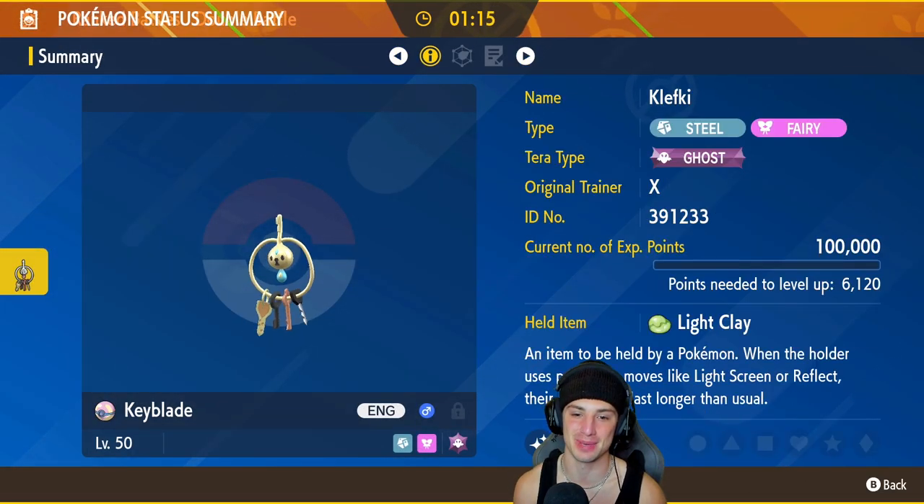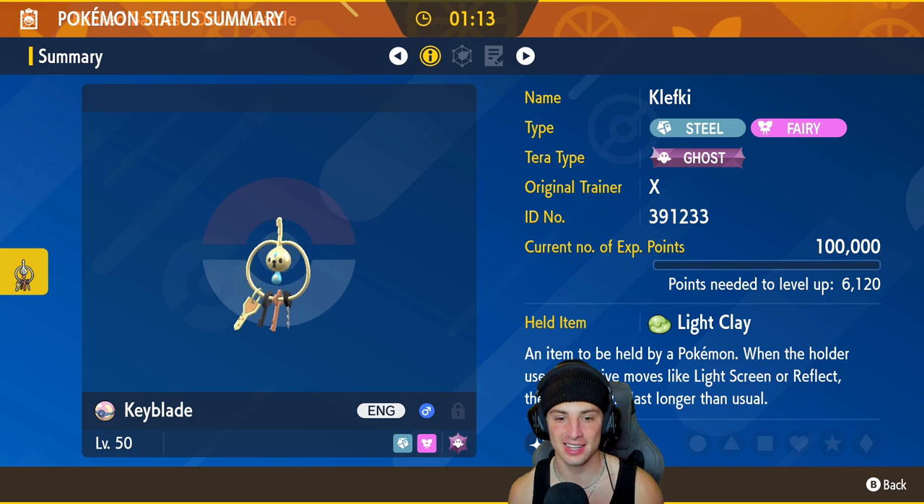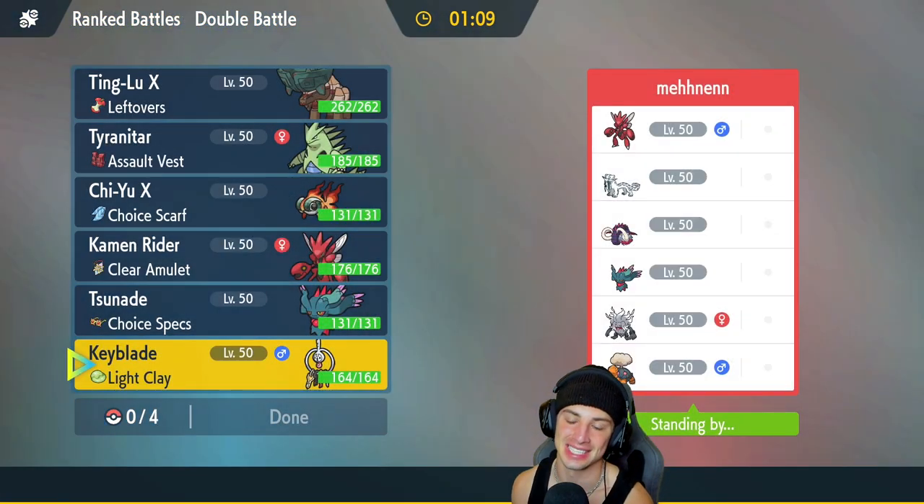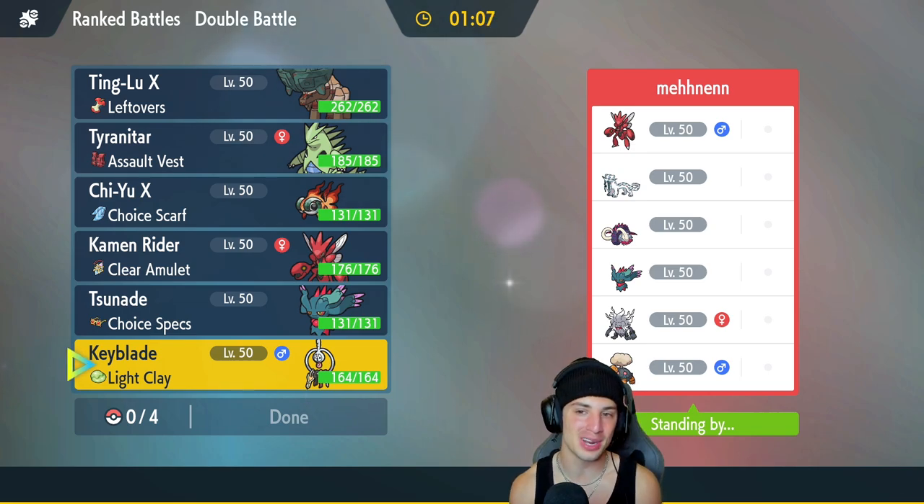All the Klefki haters take a seat and take a bow to the one and only Klefki — my man, unanimous MVP! He's a shiny with a little gold bling dome, he's looking good and he's dominating in today's video. We're hopping into our third and final battle looking for that perfect record. Opponent has a Scizor and Chien-Pao team alongside Great Tusk, Torkoal for Trick Room, Flutter Mane, and Annihilape.